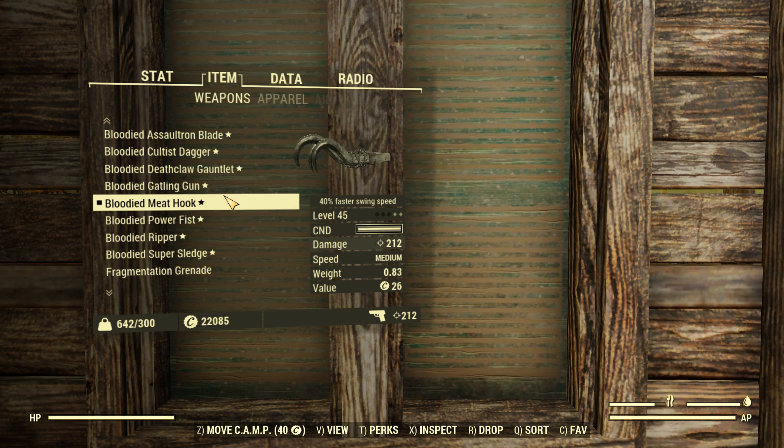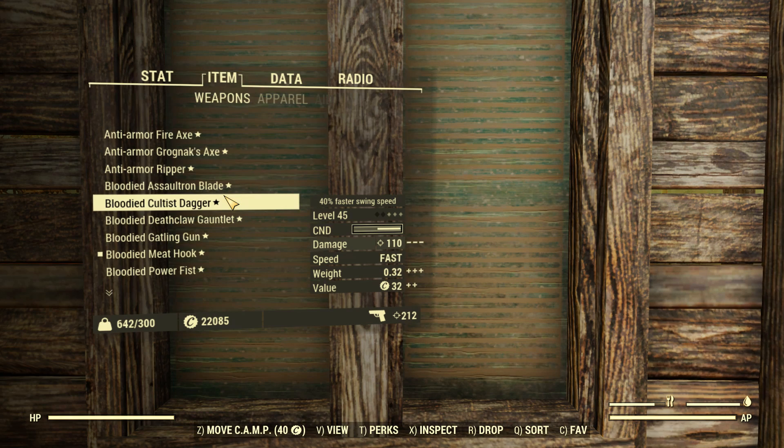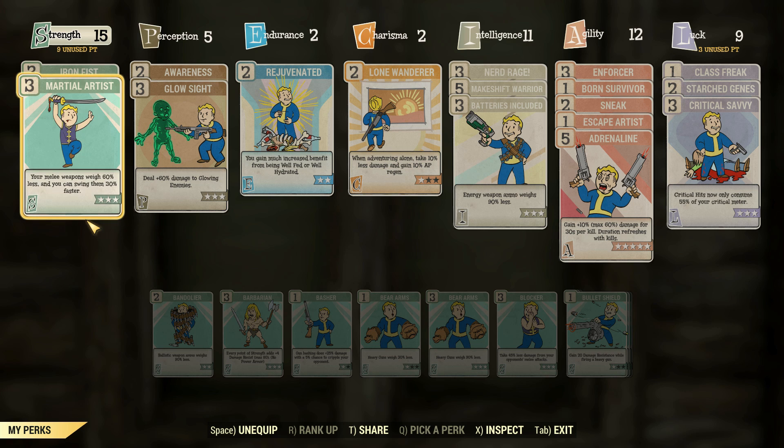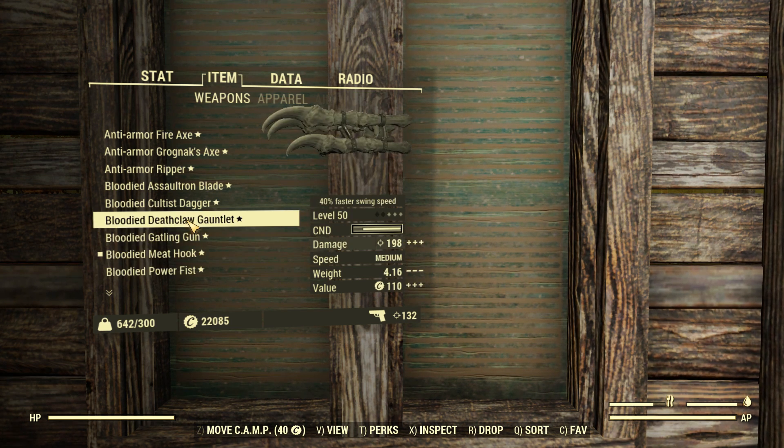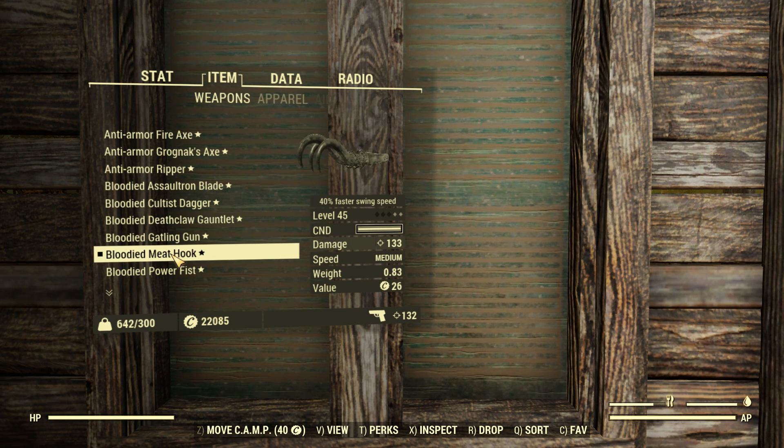It's not a whole lot of damage difference, but people think it's a god weapon because it does more damage. When we remove those Gladiator perks that shouldn't be giving it damage, this thing is now sitting at 133 compared to 190 for the Power Fist and 198 for the Deathclaw Gauntlet. This is where it should be. This is its place. So all of you players spreading misinformation that this thing is a god weapon - you're wrong.